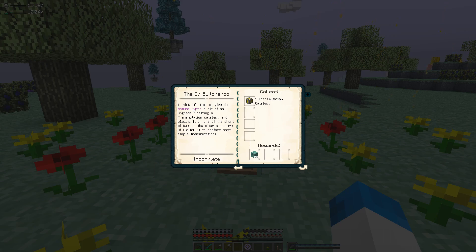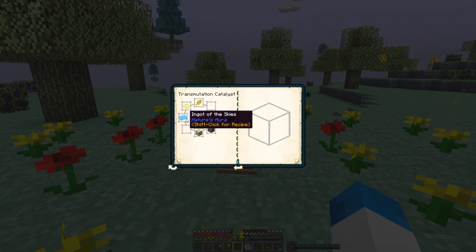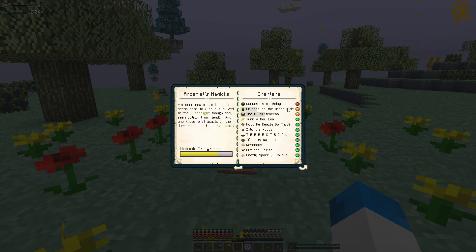Crafting a transmutation catalyst and placing it on one of the short pillars in an altar structure will allow it to perform some simple transmutations. Interesting. So: gold leaf, illumination powder, ingot of the skies, infused rock, golden stone bricks, and an alchemy catalyst from Botania — which is pretty easy to craft — along with a starlight sapling, will go ahead and make us one of these transmutation catalysts. That's not too hard to craft.